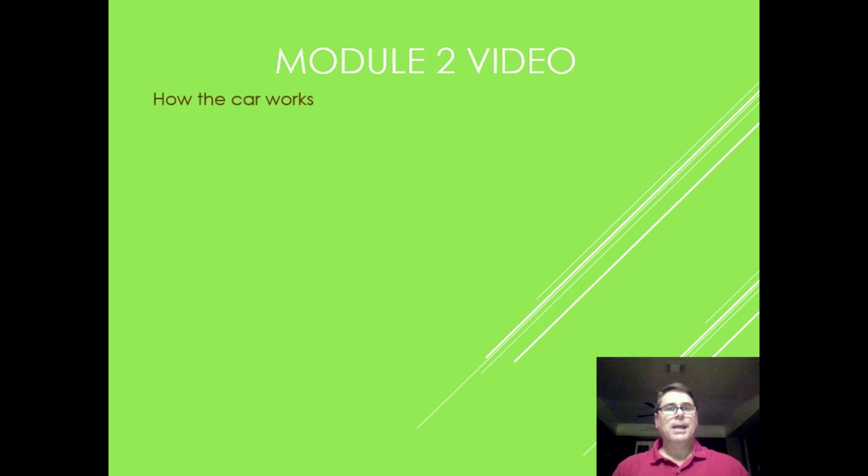From Module 2 through Module 12, the format is pretty much: watch the video, learn, then take a quiz, and go to the next chapter. You're probably ready to go get your permit, or may already have it. Don't forget to finish Modules 2 through 12. Module 0 and Module 13 are for the parent — Module 13 covers drive times, parking lot lessons, and neighborhood lessons.